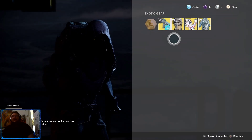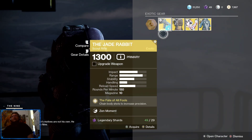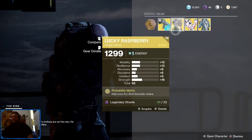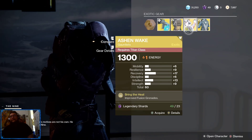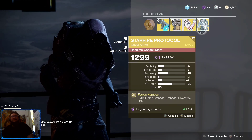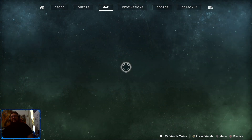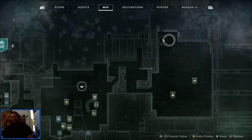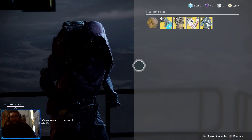Quick recap: you got the Jade Rabbit scout rifle for the weapon of the weekend. For armors, Lucky Raspberry for the hunters — that'd be a good grab. Ashen Wake if you're iffy on it. Once again Xur is here at the Tower in the hangar — fast travel, grab your wares. I'll see you guys in the Crucible. Have an amazing weekend and I'll see you in the next one. Thanks for watching!